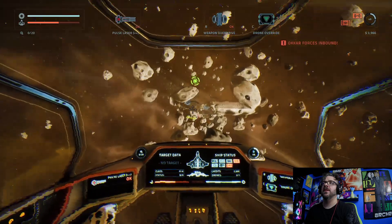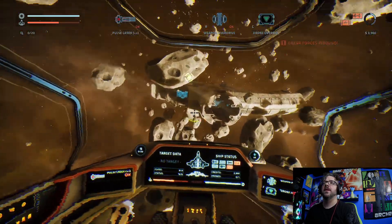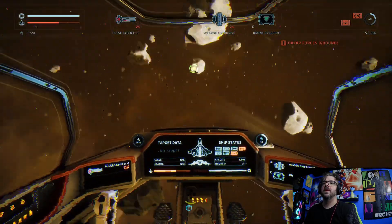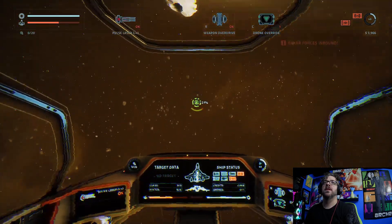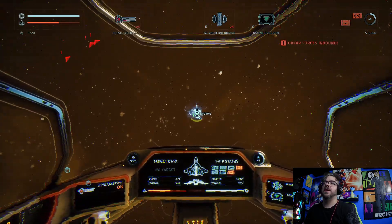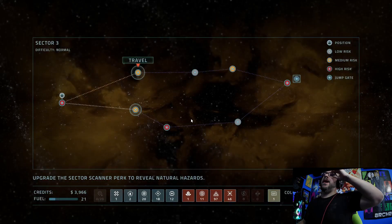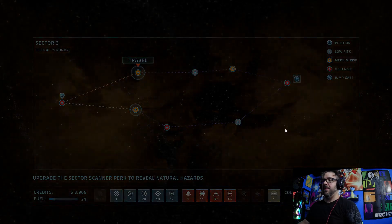Maybe there's something in here. There's something though but I don't know how far away they are from being inbound. They're coming now — we're out. I got four grand in credits, so I'll be able to give this ship a nice upgrade or buy one of the other new ships. I'll save the high risk for the very end.